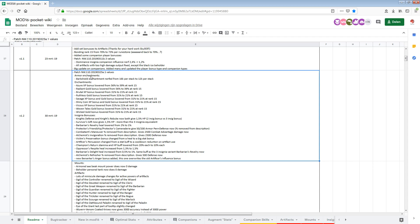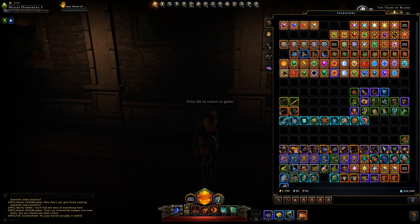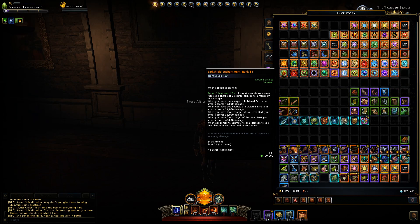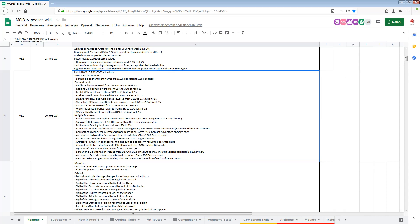First of all, armor enchantments — I only saw one change there, and that's the Bark Shield enchantment. It used to give 16k per stack and now it gives 12k per stack. Going back to the game, you can see it's now 12k, 24k, 36k, and 48k, where it was 16k, 32k, 48k, and 64k. Values have been adapted and this is probably a reasonable value right now.